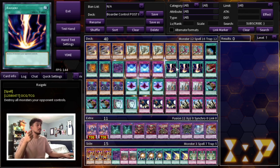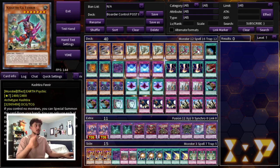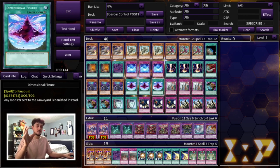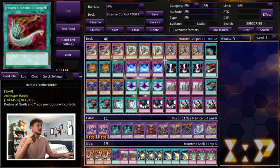We're playing three Raigeki and one Harpie's Feather Duster. You might wonder why play these in a deck that wants to go first and set up floodgates — it's true, but this deck struggles going second. That's why we have Fenrir and also Raigeki, which pairs really well with Dimensional Fissure: if you activate Fissure and then activate Raigeki, that's just insane in today's format. The deck is built to go first but also built to withstand pretty much any deck going second.